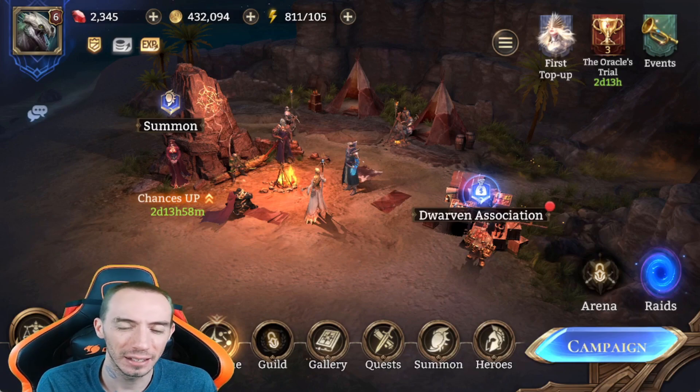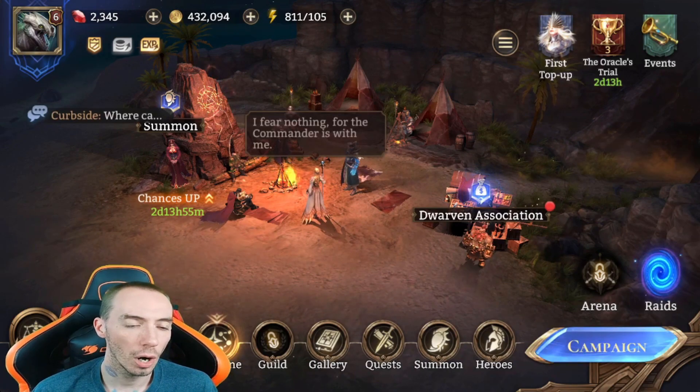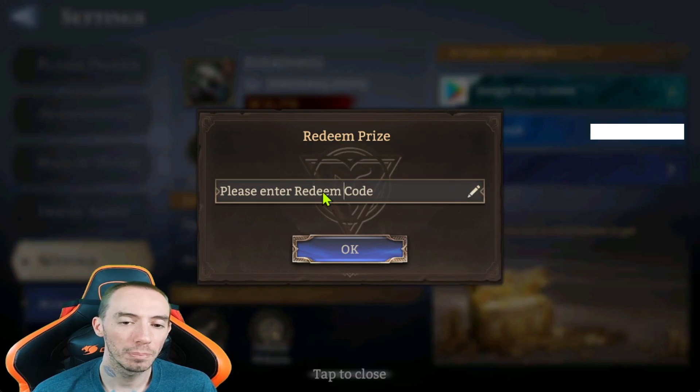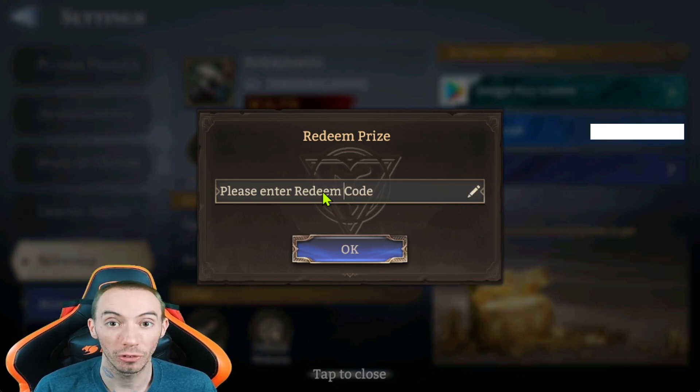Now I know some people in the Discord were saying codes were disabled or something like that, but I entered these specific two codes on my tablet and they worked. Go to your portrait profile, then settings, and right next to the official website you'll see 'Redeem Code.' Type in WOR777, and the other code is WOR888.